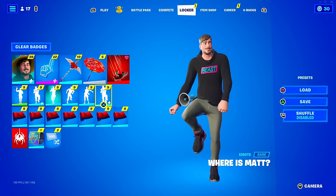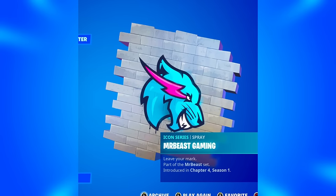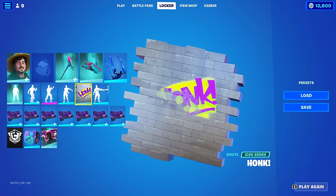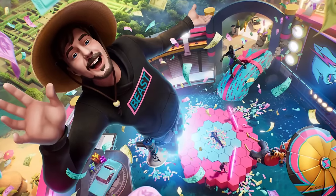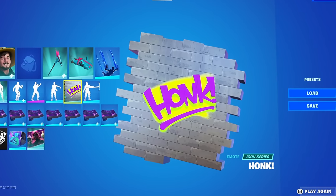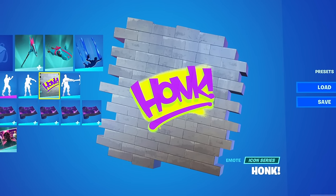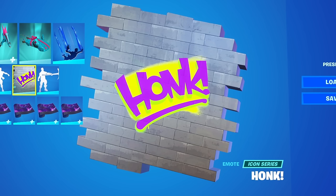When the whole MrBeast event happened, there was actually a secret item that released — a spray, and I'm not talking about the MrBeast gaming spray with his logo. I'm talking about the honk spray. This was only available for a couple of hours and you had to get it by watching Carl's stream. He was live streaming playing the MrBeast map with the Twitch drop enabled, but the only person you could watch to get it was Carl. I would say less than 20,000 people actually own this, so it's a very rare spray.